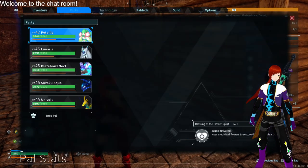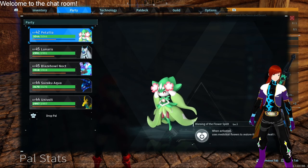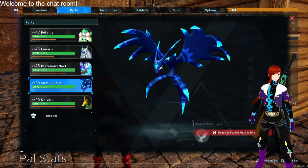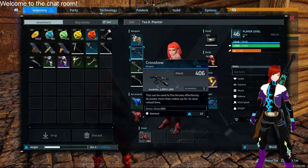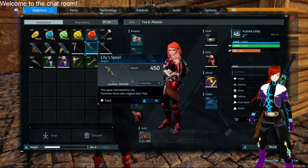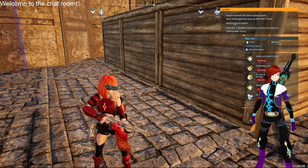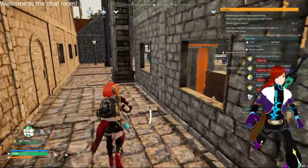My Pals are doing pretty well - Pelia is level 42, Noctix is 45, Suzaku Aqua is 44, and Univolt. I recently got a rare crossbow - I found the schematic in a chest and it's really powerful compared to my other crossbows. I also have an uncommon assault rifle and a single rifle. I need to get some stuff to repair my shotgun.